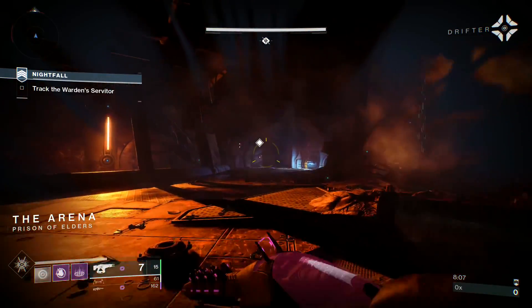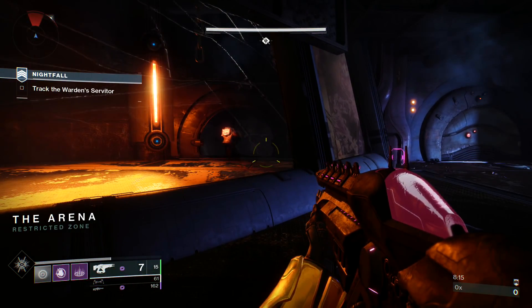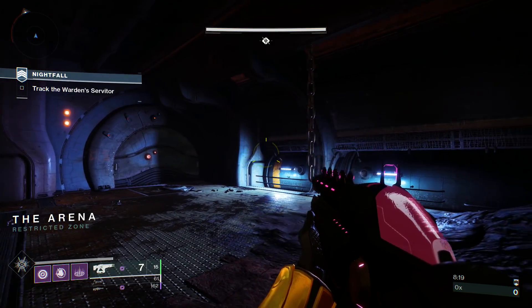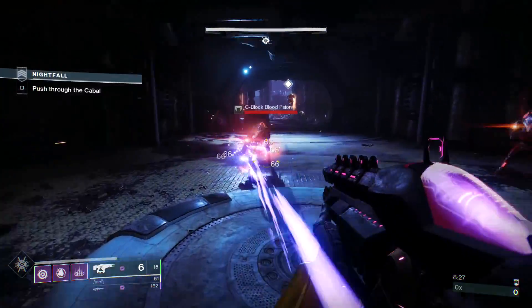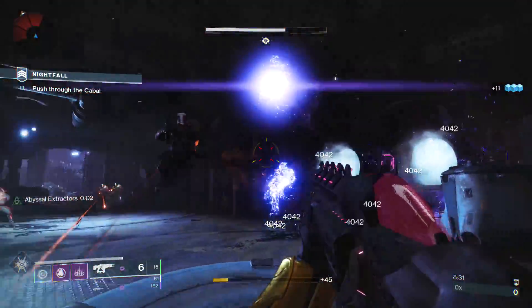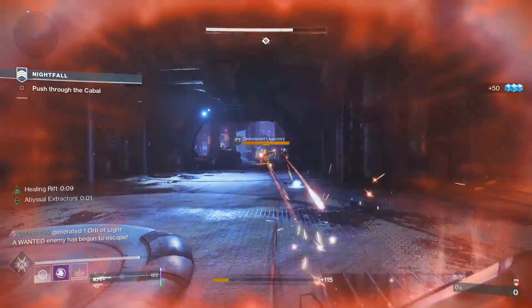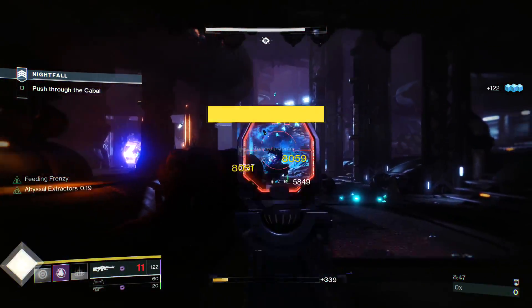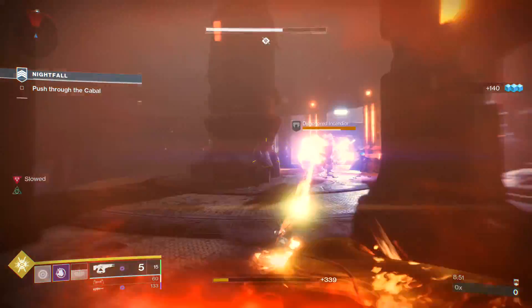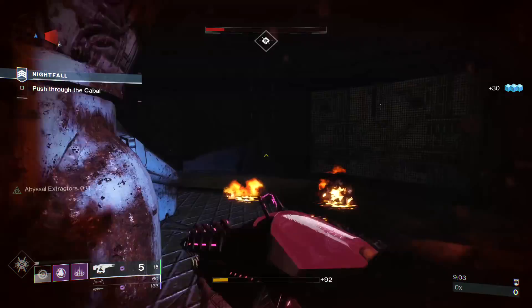Going into the next room, something I always keep in mind with Nezarek Sin is how to set up all the different components and get Abyssal Extractors running as efficiently as possible. Having done this strike several times, I know where enemies come from — I can hit a guy with the Telesto, throw a charged grenade into a field of Cabal, get into cover and activate my Rift. I didn't get the Dynamo proc this time, but that's okay — we can keep Abyssal Extractors running with the Hammerhead.